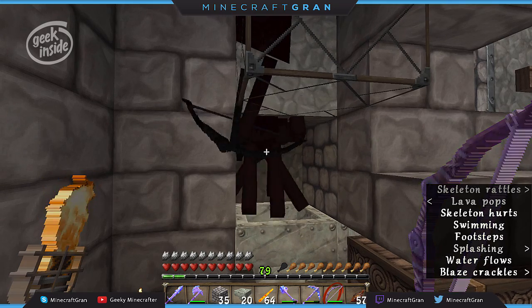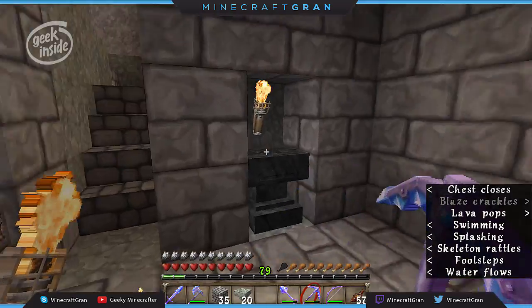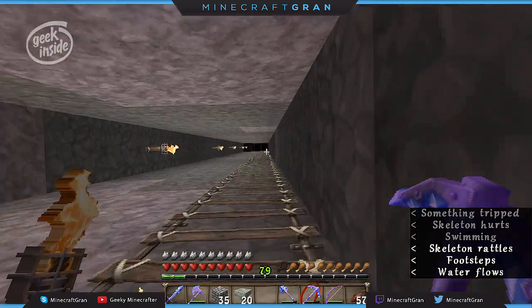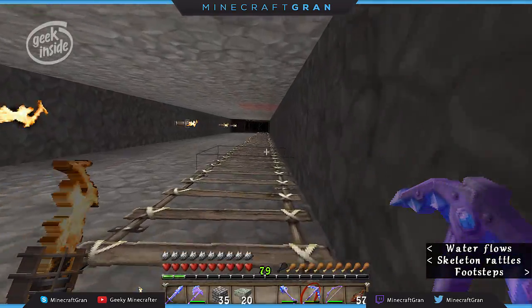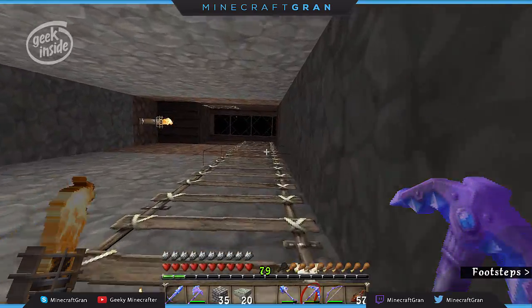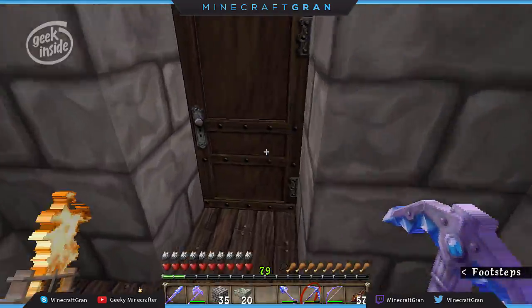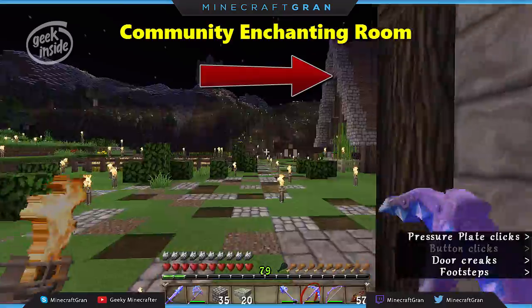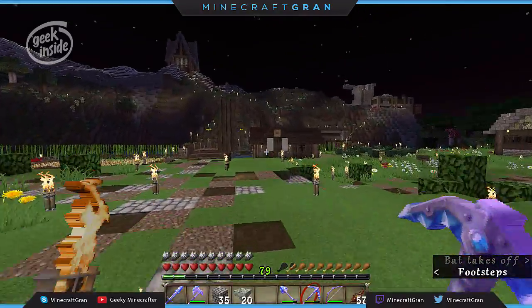Bones are so handy for so many different things. To make this a complete tour video we have to do the slimes, the cow farm, and the potato farm. On the way over to the potato farm I'll show you the cows. Everything at spawn is considered community.